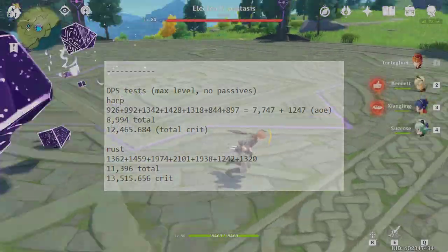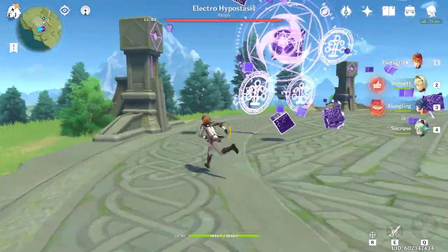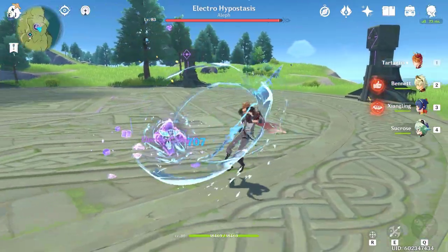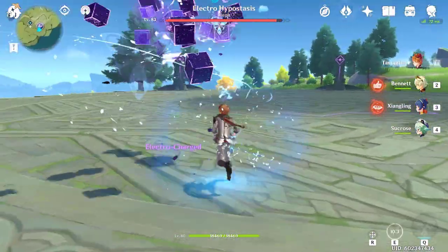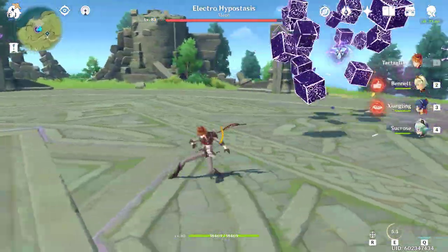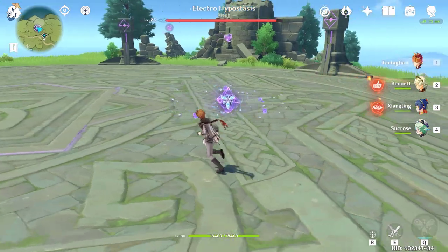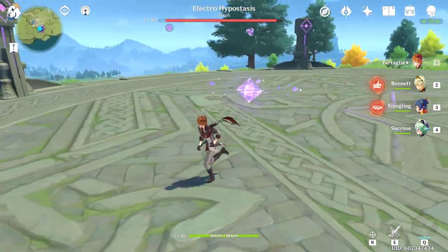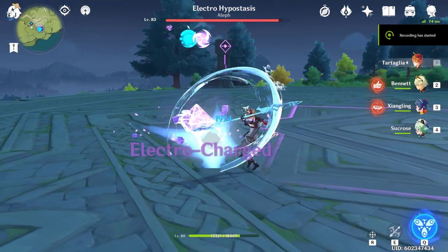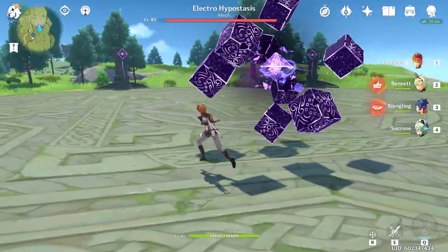When I was trying to do these damage calculation tests — basically counting the damage of each hit individually when it's non-crit and when it's a crit — when I was trying to do it for the Harp, it was incredibly annoying to try to get the exact damage to appear in-game for a non-crit, because most of the time it would crit at least two or three times in a combo. I kept doing the combos over and over again until a hit never critted. But on the Rust, it took me one try — I didn't get a single crit in an entire combo.